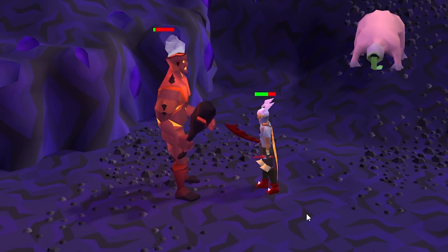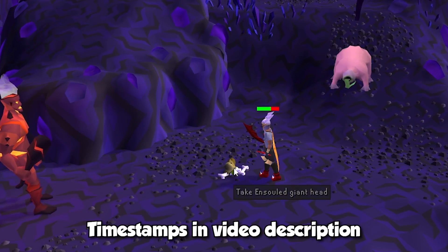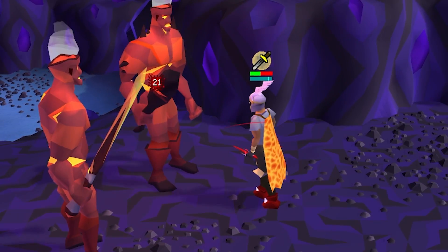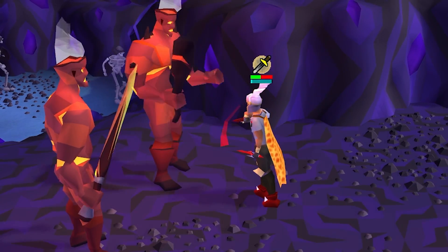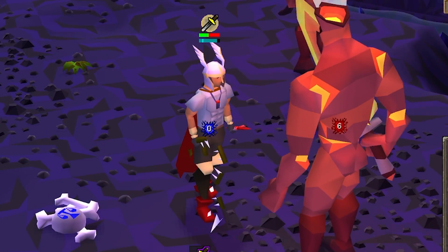Dragon Weaponry has always had a reputation for being incredibly powerful gear due to their special attacks as well as their great stats for an affordable price. The Dragon Dagger had a chance to roll massive damage for a low spec cost, and the Dragon Scimitar was the go-to budget slash weapon before upgrading to the whip, and the list goes on.